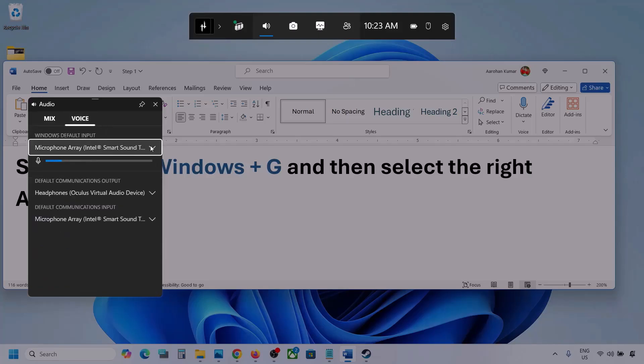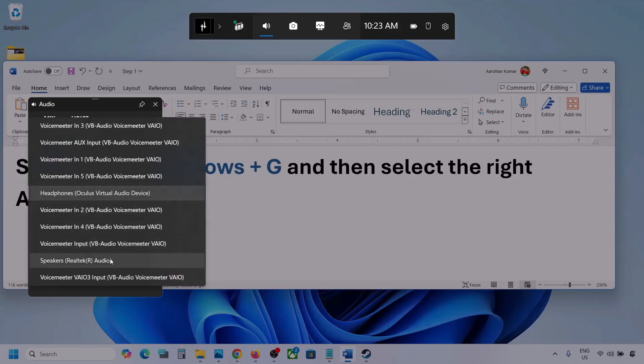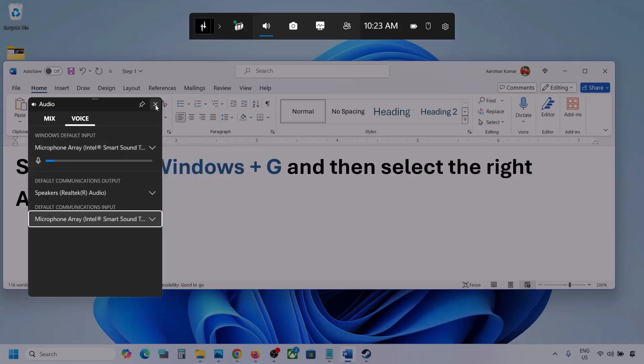Now go to Voice. Here also select your audio device. For Default Communication Output, also select your audio device. Sometimes we have different devices selected here, so make sure you select the correct one.